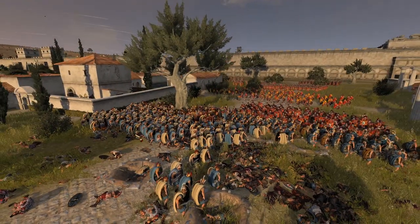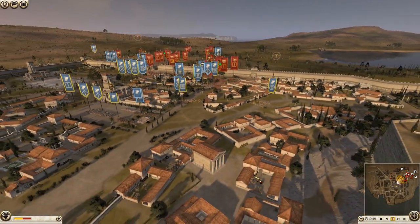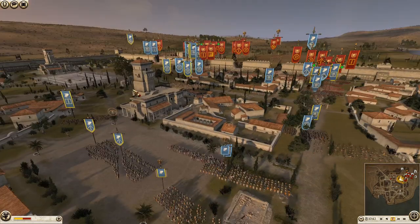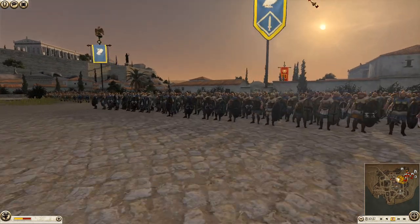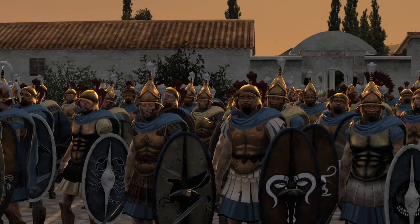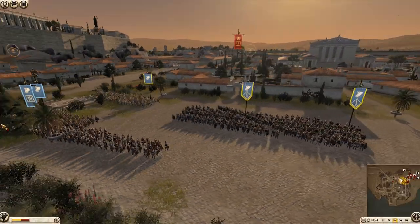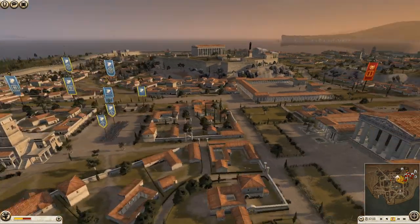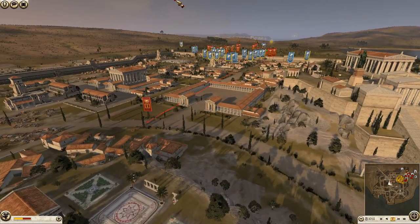Earlier when there were literally just pikes and a few Hoplites, that was the Romans' time to push - but they didn't. Now more Athenian swords are going in, bulking up the line nicely. They're going to need more men to get through here. Oh and here's another very cool unit - the Pyrrhus Guards! I forgot to show you these - they're pretty good, one of the more elite sword units we can get.